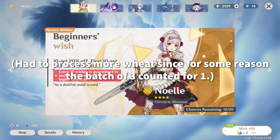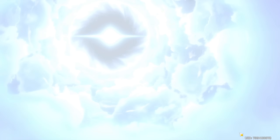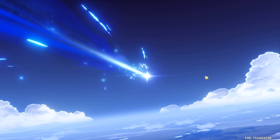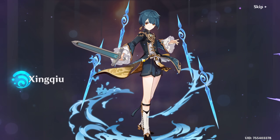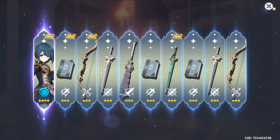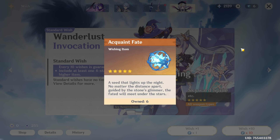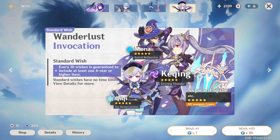While we're waiting for that, we can go ahead and do a few more summons — using these 8 to get rid of Beginner's Wish. Hope for a five-star... don't get a five-star. But our four-star is a Xingqiu — very very nice four-star, he'll definitely be one of the highest priorities honestly. So very happy with that. Now that Beginner's Wish is gone you can go ahead and spend any other Acquaint Fates you have immediately on the standard banner.